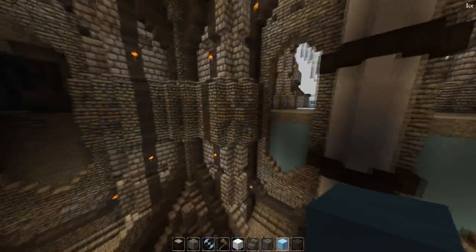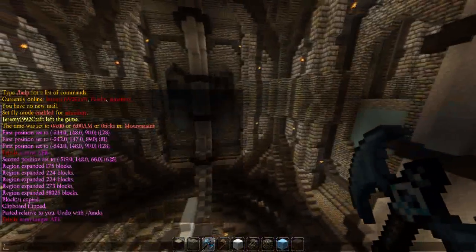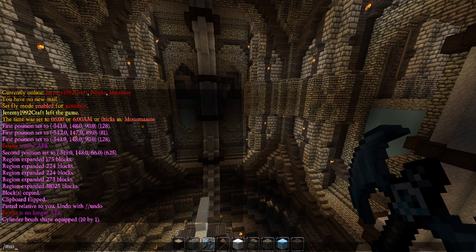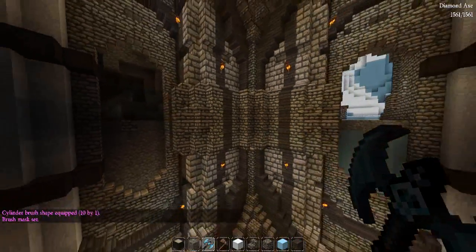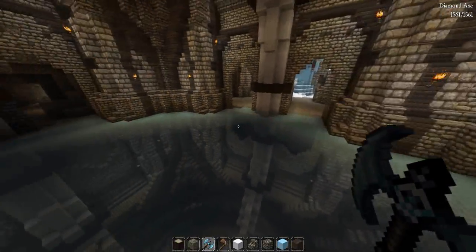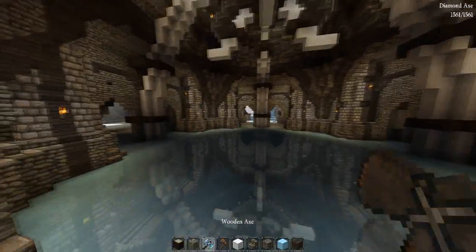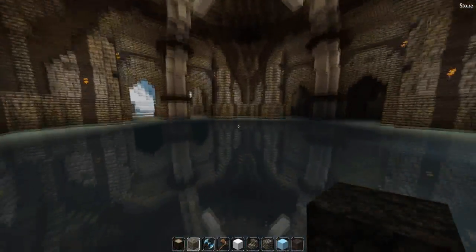Now we need to add in our ice floor. You can do this more precisely, but I'm going to use a brush because I'm lazy. We go brush cylinder, then ice, size of 10, and then mask off air so we don't mess anything up. We're going to click on the bottom of the two blocks — like that — and then drag this all the way around. I'll quickly talk about why this mirror effect looks so good.